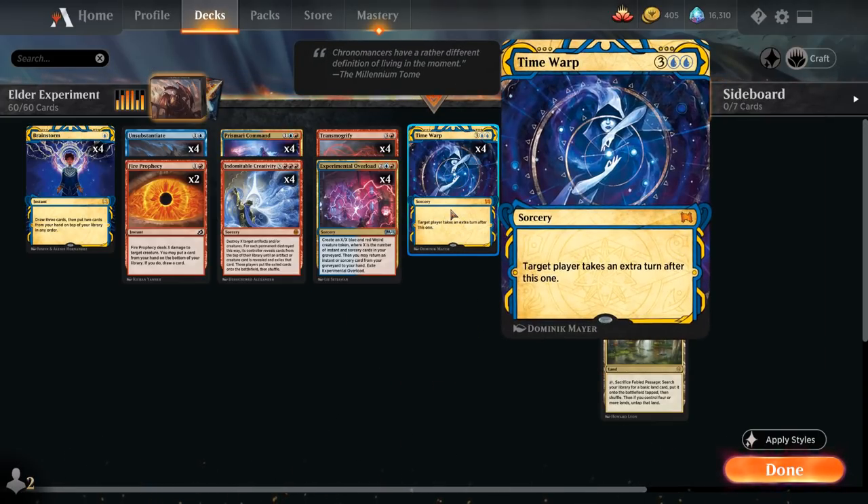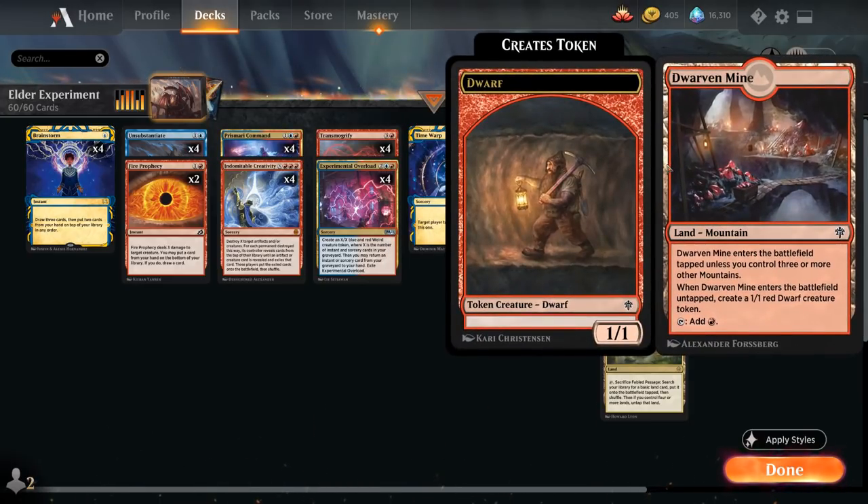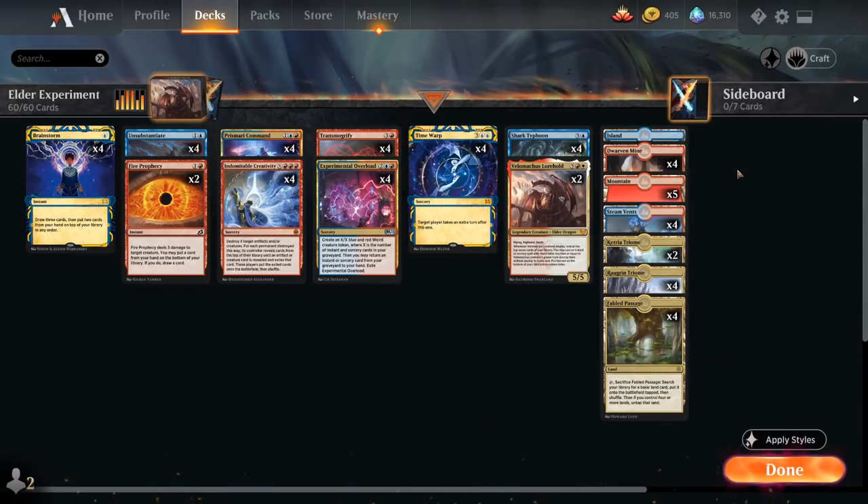We have four copies of Time Warp, and the full playset of Shark Typhoon as another way to generate creature tokens without being a creature — cycling for X equals one or more to generate a Shark token. In a grindy game we could also hard cast it for six mana to generate even more Sharks. The mana base includes four copies of Dwarven Mine, which generates a 1/1 red Dwarf token if we controlled three or more Mountains when it came into play, in which case it also enters untapped.